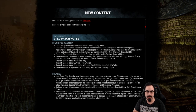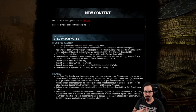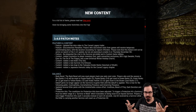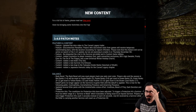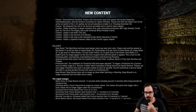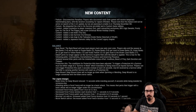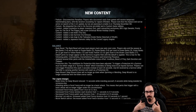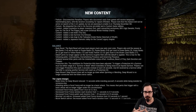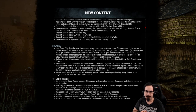They've reintegrated survivor pre-lobby and in-custom-game lobbies for the chat, so chat is in both of those. They've added the new characters and the thematic Cursed Legacy chapter with the new map. Rank reset will now just drop you down one color — red goes to purple, purple down to green, and so on — instead of going from rank one back to 13.